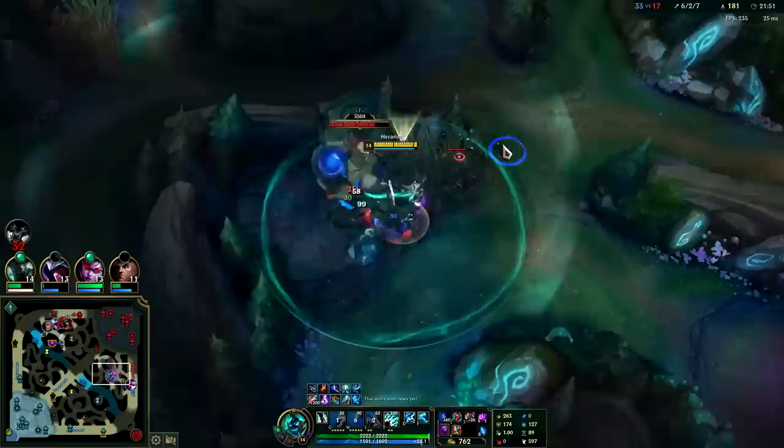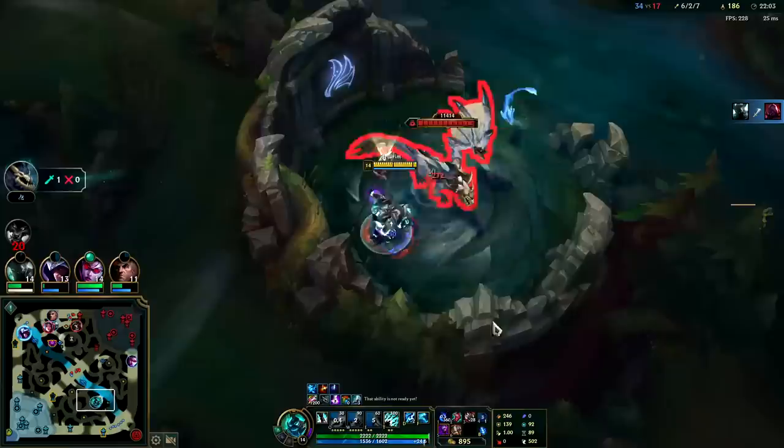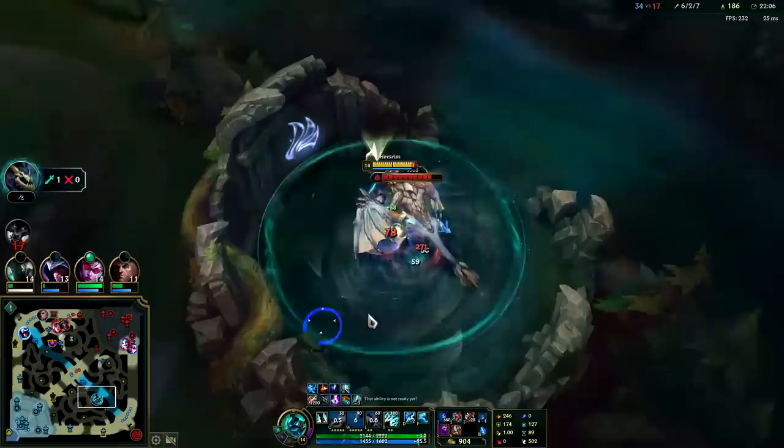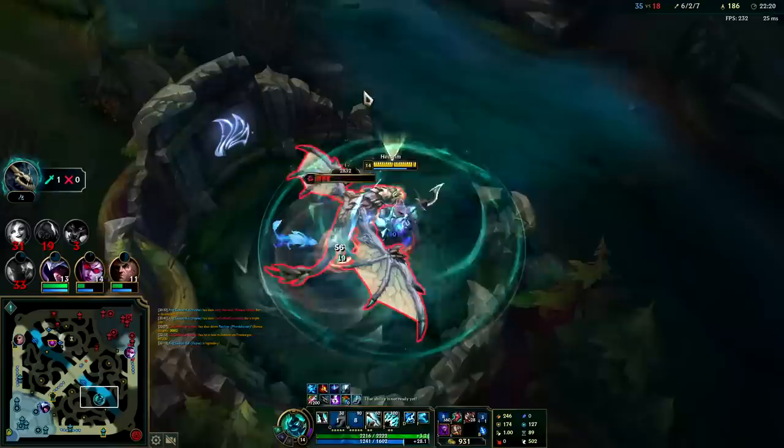They're all kind of playing top side — I can be over here for dragon with my Q already stacked up. On entering bushes or killing a large monster you get the movement speed bonus. I wish it was also from killing champions — that would be a really nice movement speed perk. No one wants to fight me other than Irelia. They're staying away from us for the most part.